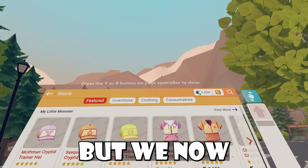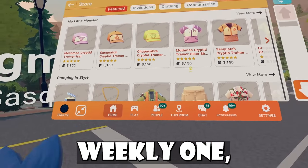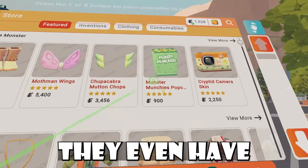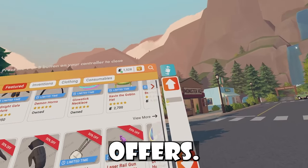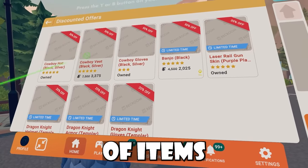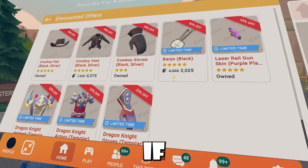I didn't notice this at first, but we now have a My Little Monsters shop inside our watch shop. In addition to the weekly one, we can actually finally buy My Little Monsters stuff now, and it's pretty cool. They even have a new popcorn for it too. Not to mention, we also got some new discounted offers — a new tab inside the watch store that Rec Room has had recently. It's just a bunch of items that are now 50% off, or 10% off, or 20% off. Be sure to let me know if you guys are copping anything.